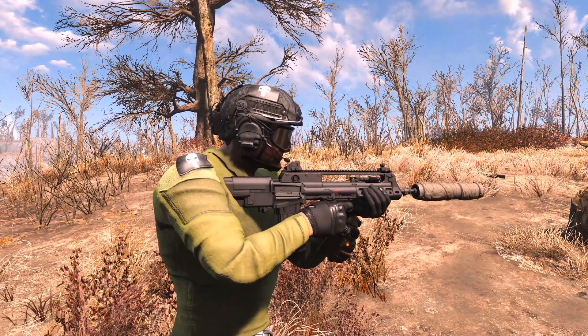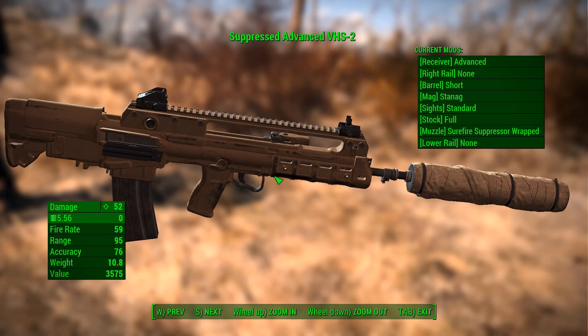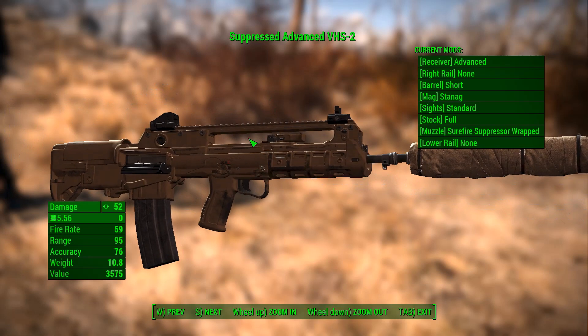You like bullpups? Well, check this puppy out. Now when you bring home a new puppy, you're going to want to buy it a lot of toys. The VHS-II comes with a host of customization options.